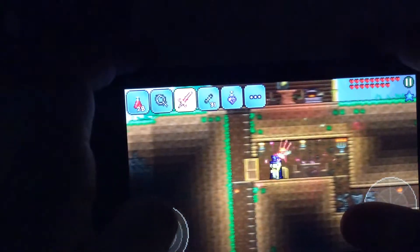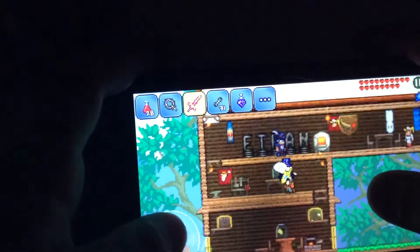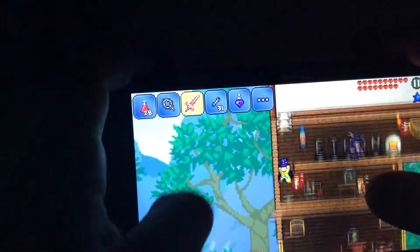AJ's actually pouring down rain, so if you hear rain, sorry. So up here, this is the merchant's room. Up here is the nurse's room, and I guess the travel merchant is here.